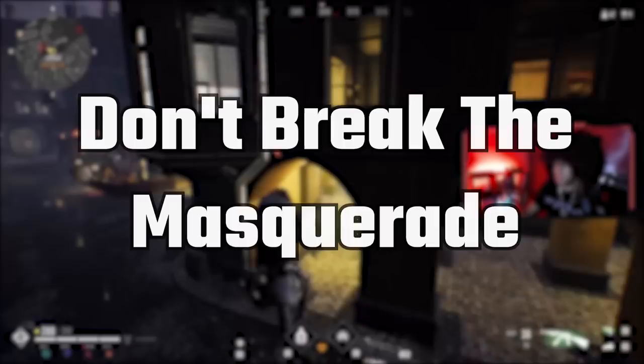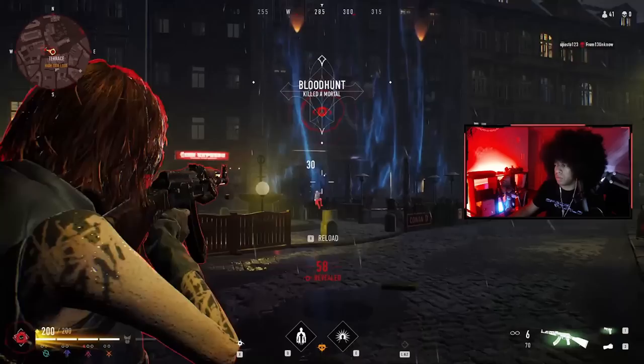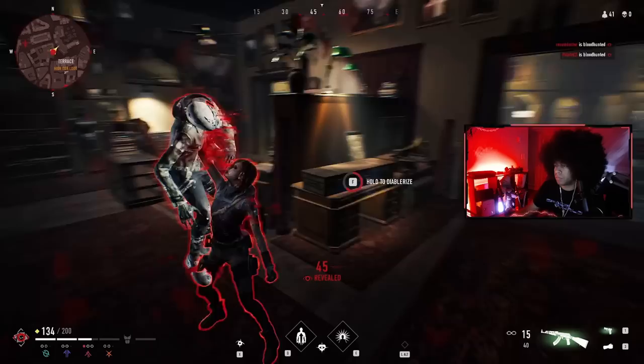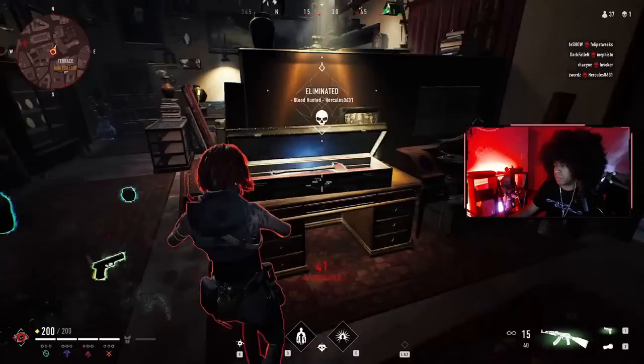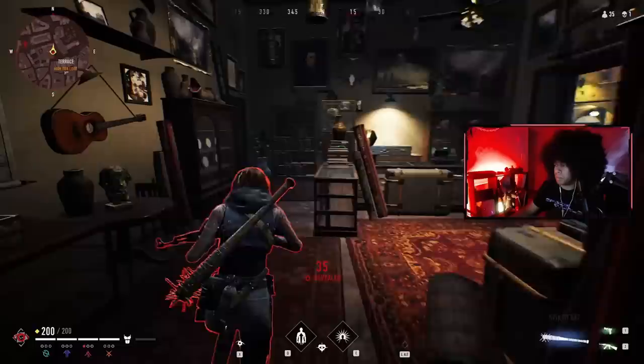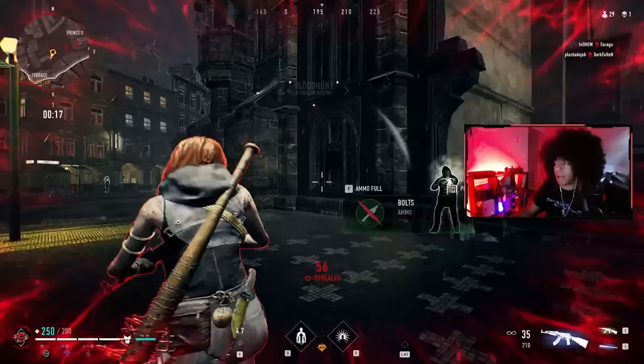My next tip is: avoid breaking the masquerade. The masquerade is essentially a doctrine of laws vampires created to avoid their existence being exposed to humans, and breaking it will cause you to be bloodhunted. Being bloodhunted means you're constantly exposed on enemy players' mini-maps, compass, and everyone can see your outline through walls. It's going to make it a lot harder to surprise players and you're going to be everyone's biggest target. So don't do supernatural things in front of mortals like using your powers or feeding while they're in view. To know if a mortal sees you, you'll see an awareness icon above their heads.